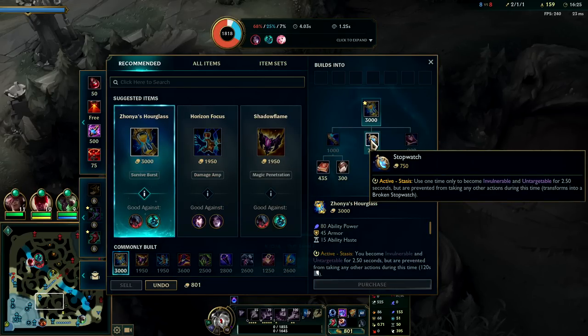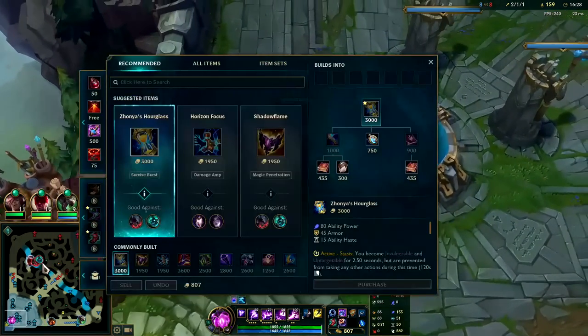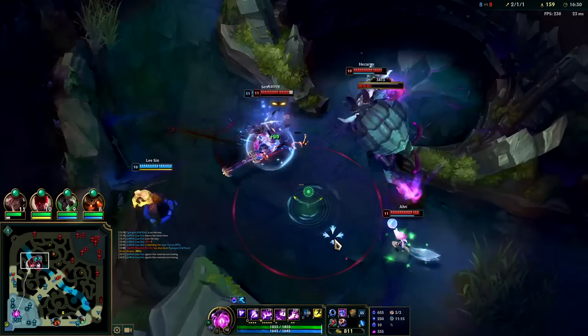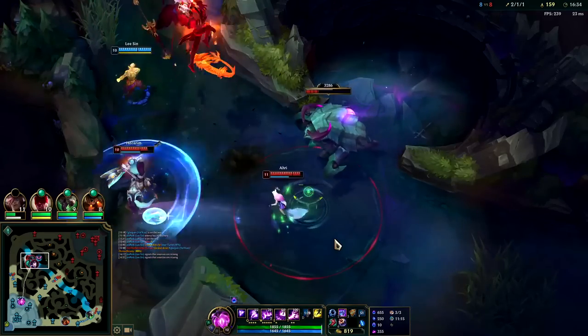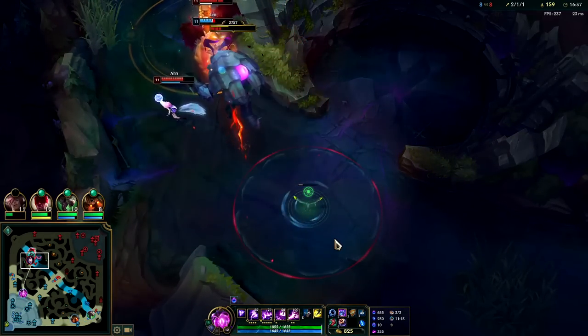I'm thinking I'll swap over to Zhonya's here — Zhonya's would be so much better than Shadow Flame right now because Hecarim's gonna dive on us and so is Ahri. I don't know why we're fighting over Herald 2v3 — that's kind of bad. Once I died there was no reason to fight for neutrals like that.